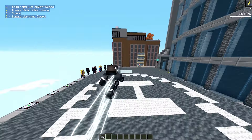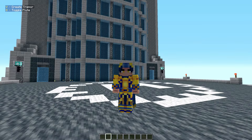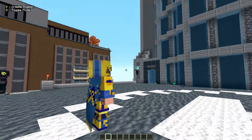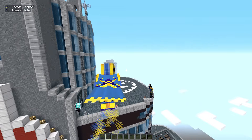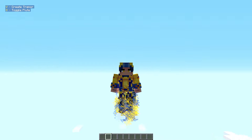Next up: the Conjurer. I have no idea what he can do — he's got a clock so I'm sure he can fly. Doctor Strange-style flight for him. This design looks super creative.